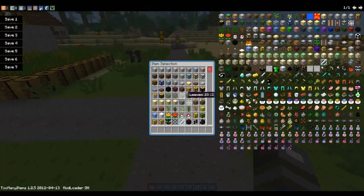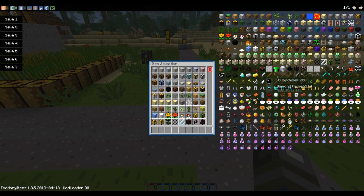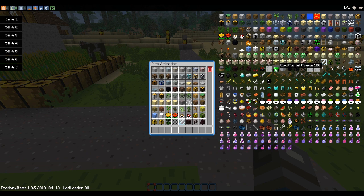Creepers obviously look different as well, and all the icons in here look a bit different. Mushrooms obviously look like the Mario mushrooms. End portal frames, tubes — looks nice. It's a nice Mario themed texture pack if you're into that sort of stuff.